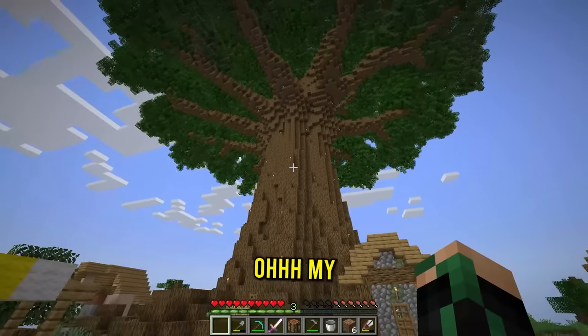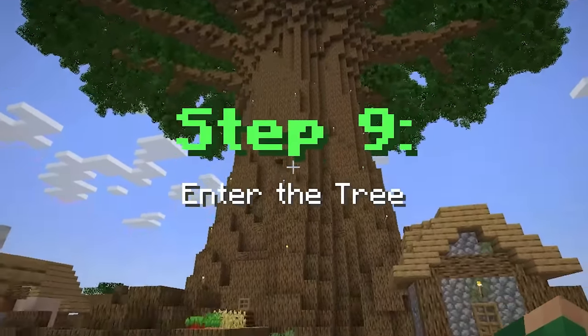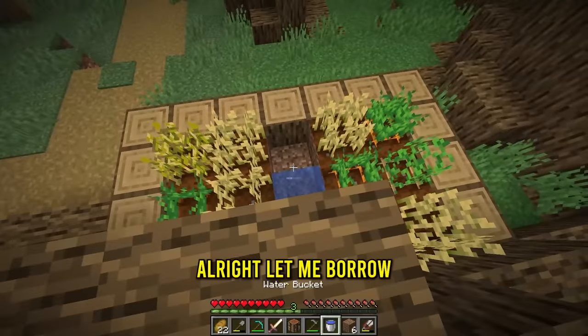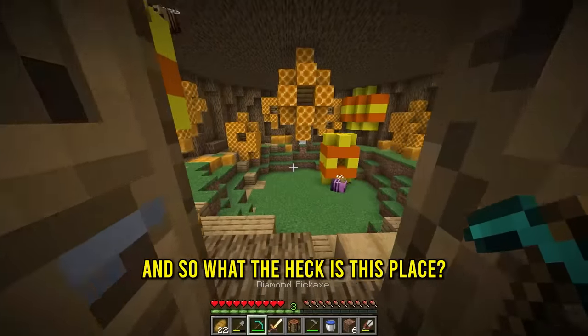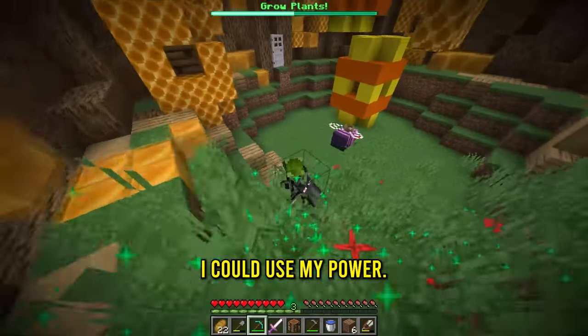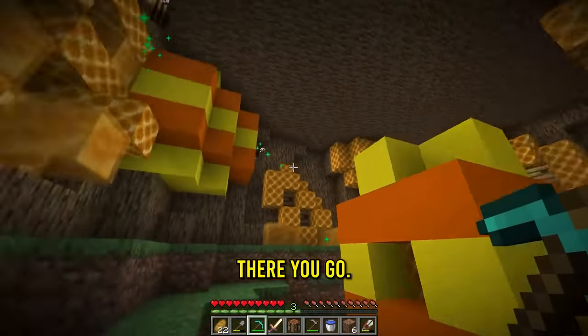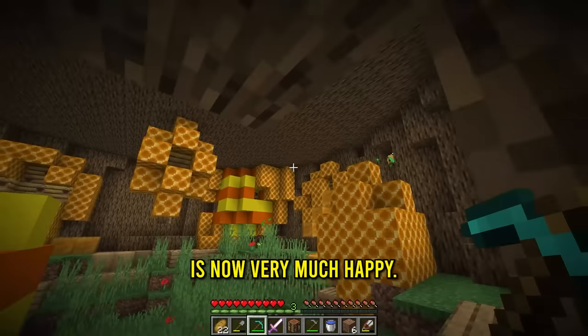Oh gosh, what's going on? I just got launched back down here. Step nine, enter the tree. Oh, there's a door now. Let me borrow one water bucket. And what the heck is this place? Oh, there's bees. Grow plants. Like for the bee, I can use my power. It's working. And that should be that. There you go. The first part of the tree is now very much happy.